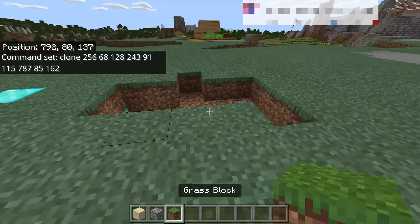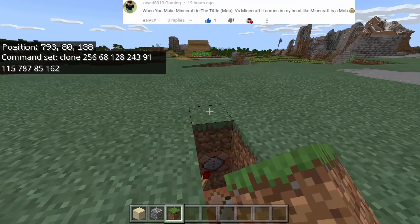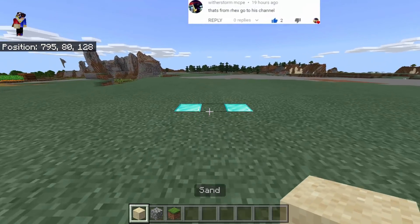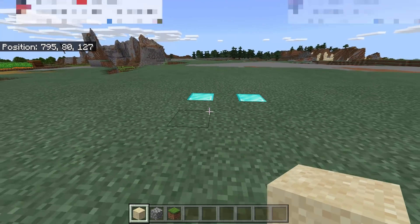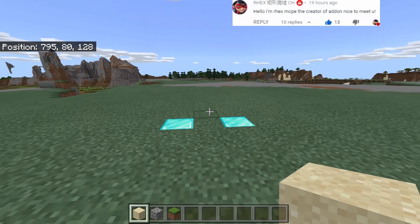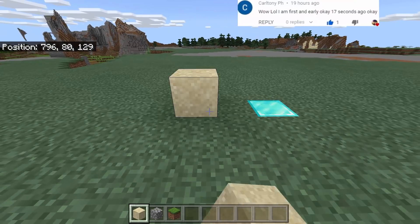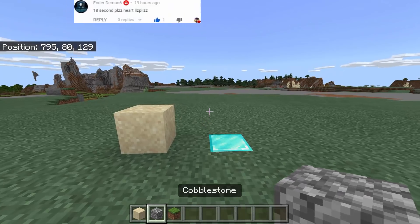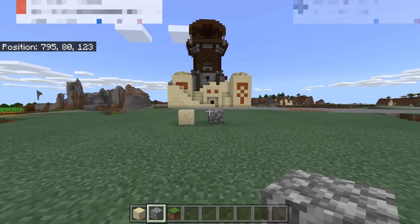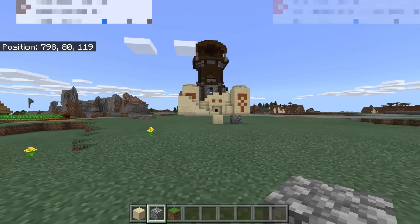Let's cover every hole so it looks convincing. Now let's test what will happen - we're going to combine the sand and the cobblestone to combine the desert temple and the pillager outpost. Put the sand here and the cobblestone here - one, two, three. Oh my goodness! That is now the combination!